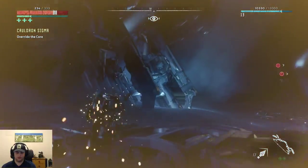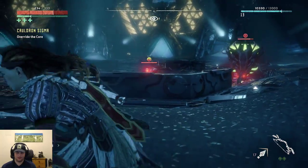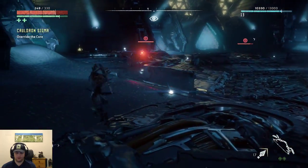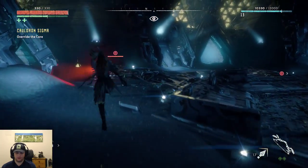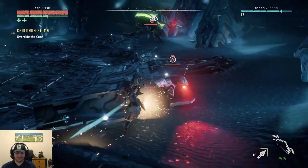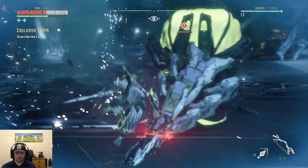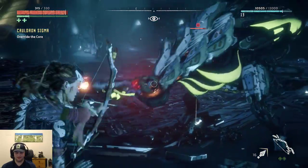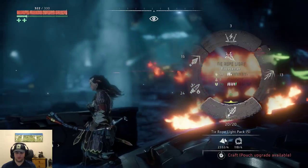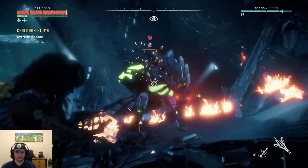I'm gonna run away real quick. I'll use the bow — ooh that hurt. There we go. Melee. Okay, he's down, that's all of them. Let's switch to the rope caster. Let's switch to the rope caster. Shoot — and just keep shooting. Oh, it does work!